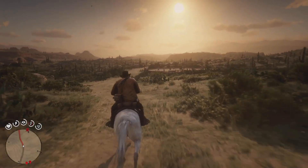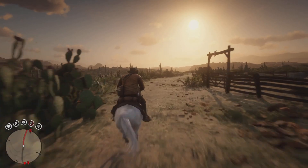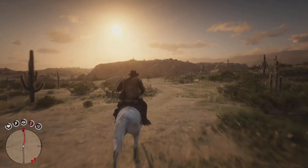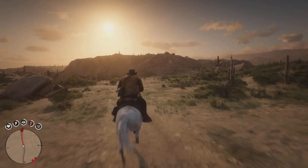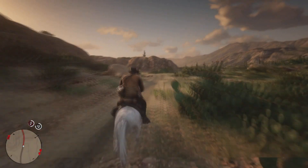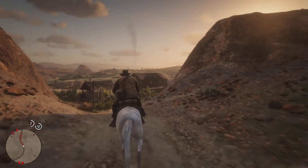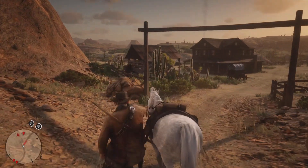Once you start to see this graveyard-looking place, you're getting close. Once you pass the graveyard, there's a little hill — I recommend going to the right of it because it's a quicker trail for later on. Right around there should be this little shack-looking place.